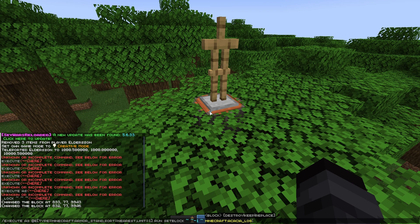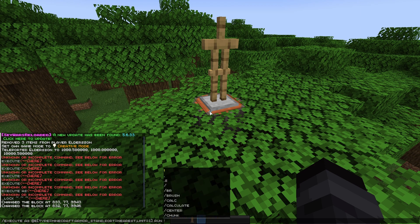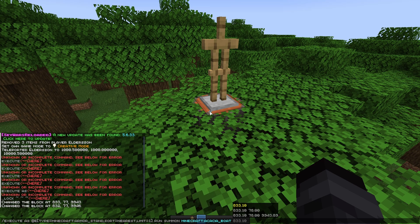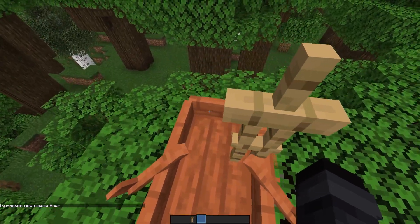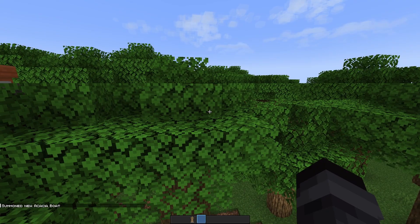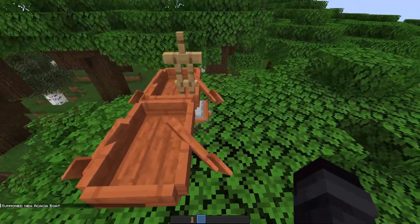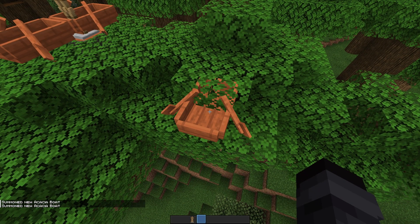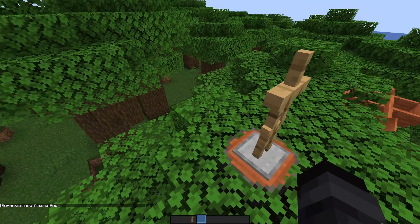Who would want that? But if you wanna summon for some reason, like a boat, and use the coordinates — that probably seems cool — and you use them, it just spawns it on wherever you're looking. So if you're vanished and looking while doing the command, it spawns there.